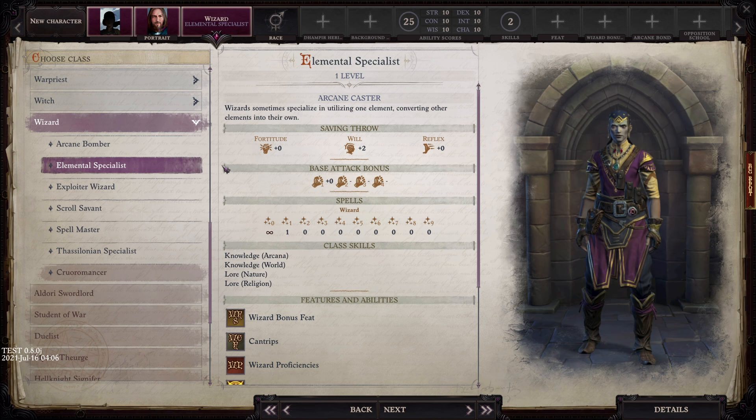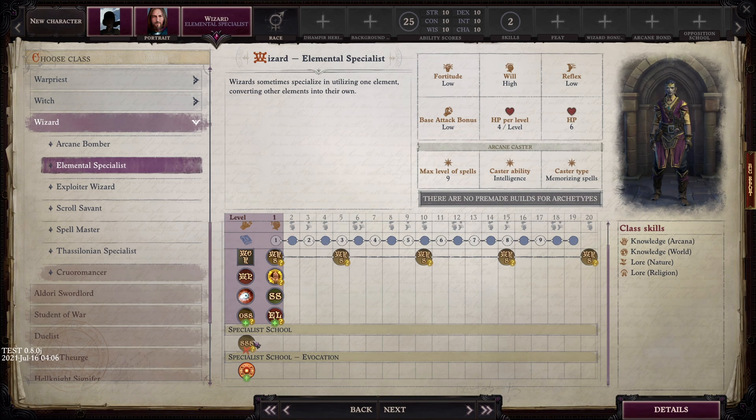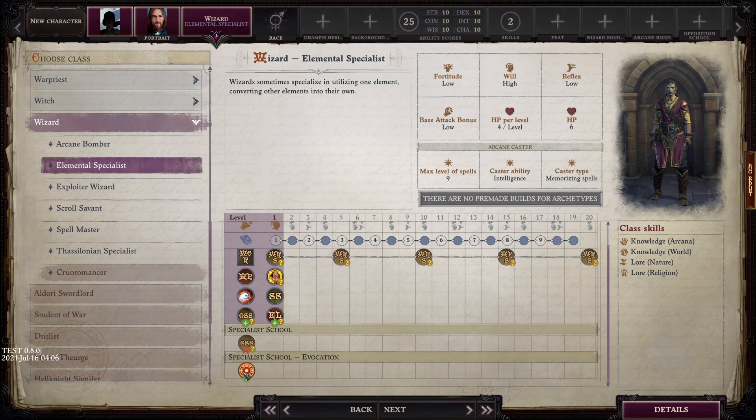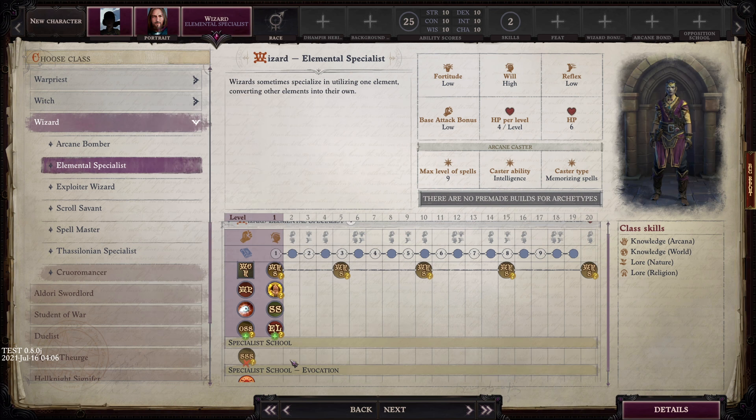Our first archetype is Elemental Specialist. Right off the bat, you do not get to pick a specialist school - you have to take Evocation. That of course provides the benefits of the Evocation specialist school as well, which I covered in the wizard video, so we're moving on.